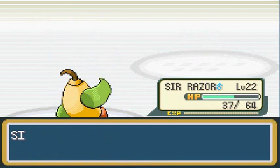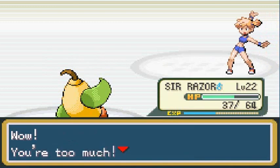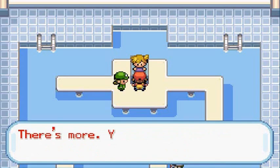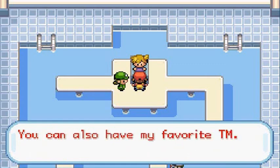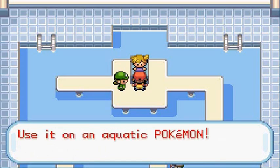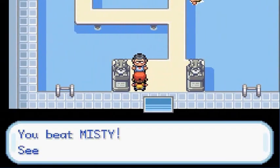We get a lot of experience points. Misty says: 'You can have the Cascade Badge to show you beat me.' The Cascade Badge makes all Pokemon up to level 30 obey — that includes outsiders you got in trades. Also, now you can use the Cut technique outside of battle to cut down small trees and open new pathways. She also gives us TM03, which is Water Pulse — a very good move to use on aquatic Pokemon. That's another badge, guys!